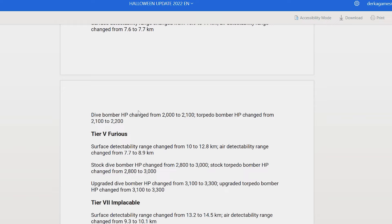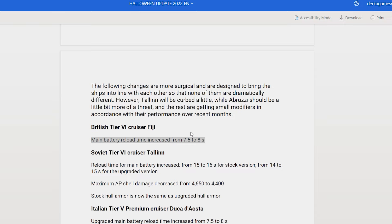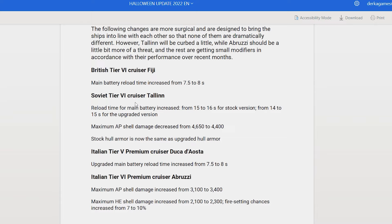Now the ships — the stuff that most of us will actually care about. Fiji had her main battery reload time increased, so a little bit of a nerf, which sucks. Fiji was one of my favorite Tier 6 cruisers. Maybe this was warranted — I think she was just performing very well.